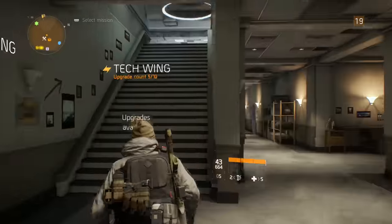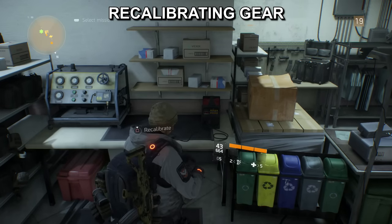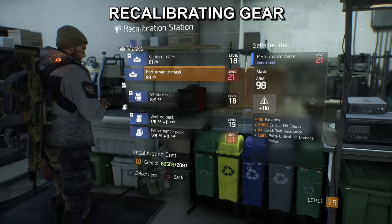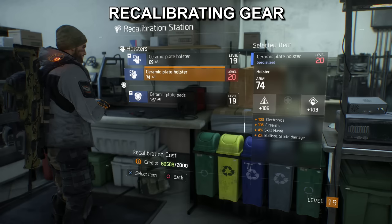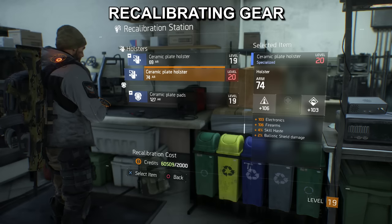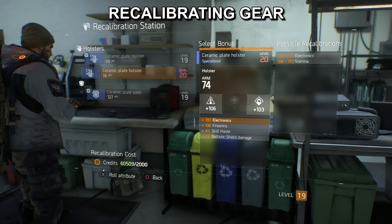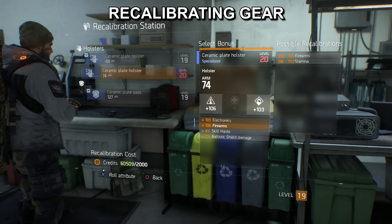Now let's get into recalibrating your gear. As I mentioned earlier, you can change individual stats and change them to what you prefer. Recalibrating isn't going to be free — it does cost a little bit of money each time you use this station. So if we find a piece of gear we want to recalibrate, for example this ceramic plate holster: it's got 106 on firearms and 103 on skill electronics. What we do is roll attributes for the electronic slot — this will roll all possible attributes we could put on there, and then you can pick one.